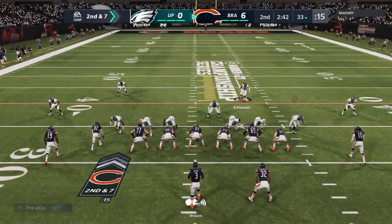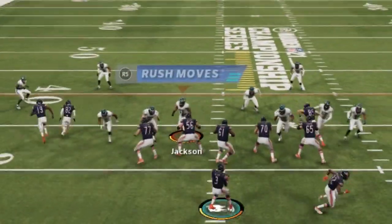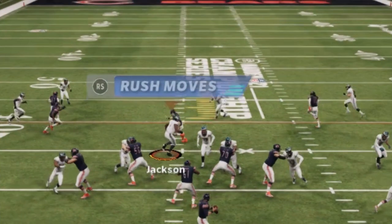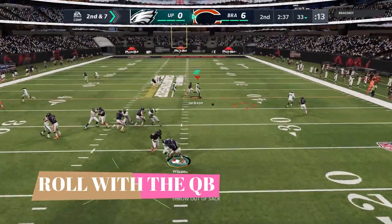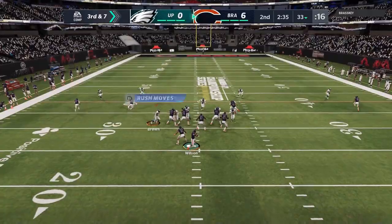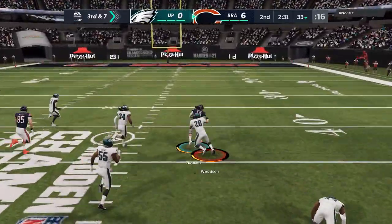First drive is more of a learning drive. Second drive, we really have to use what we learned. I'm trying some experimental man coverage blitzes. He's got multiple crossing routes and I'm stuck on a DT. The really simple way to know where the ball is going to go when there are multiple options is just basically flow with the quarterback — whatever direction the quarterback goes is typically the direction the pass is going to go. If he rolls to the right, I roll to the right and follow him, and we get a really easy play — I was all over the correct receiver.